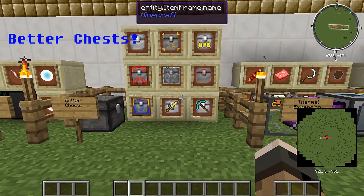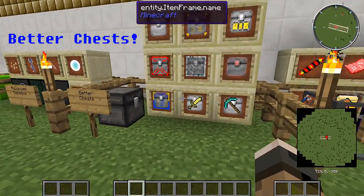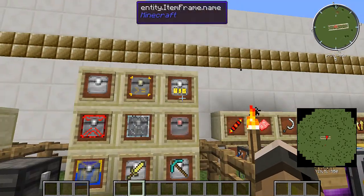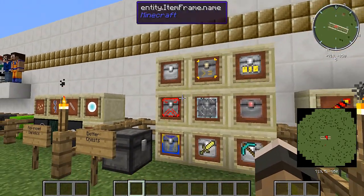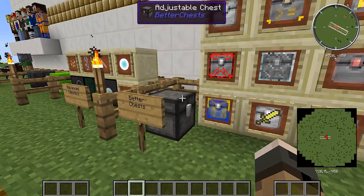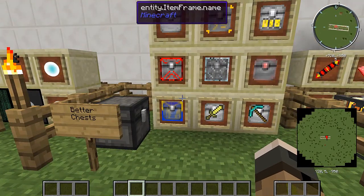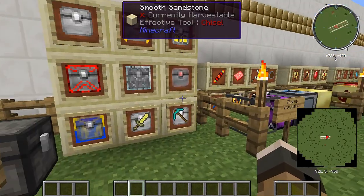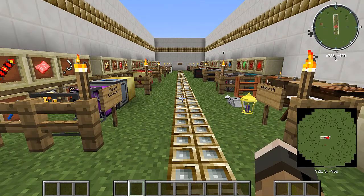Next, Better Chests. It didn't seem like a huge mod, but I might be wrong — I'm sort of a little bit new to this. It seems like you could have a lot — these are chest upgrades and different kinds of chests. Just like the name says, Better Chests: you could upgrade a chest to be better and better and better, which is amazing. I'm not going to go through the upgrades — you guys can check it out yourself.